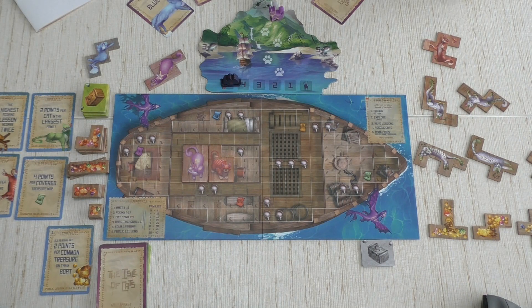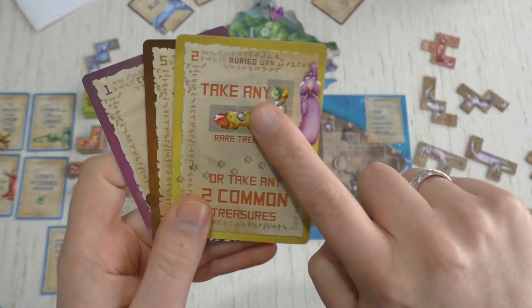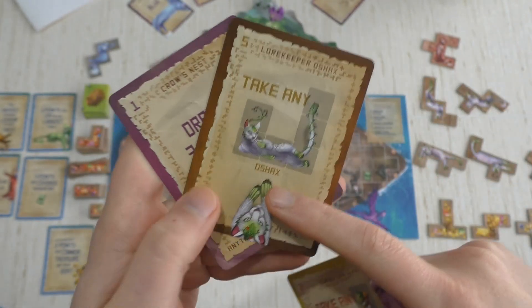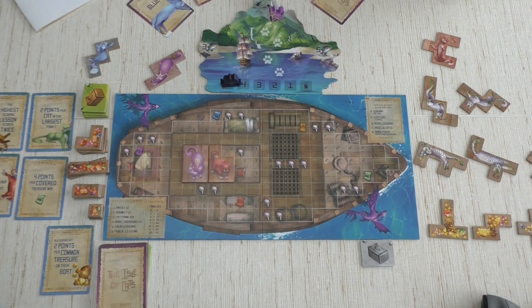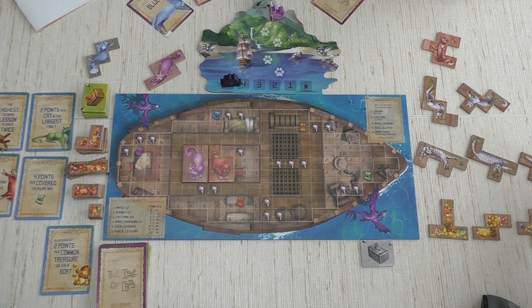The next phase is Rare Finds, where we can play certain cards: yellow treasure cards and Oshax cards which let us take Oshax cats. I'm going to keep those five Oshax cats for now, because if you take an Oshax cat you choose its color, and I really want to know which color scores more points for Sister before I commit.